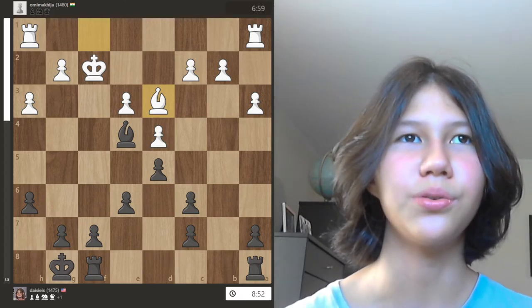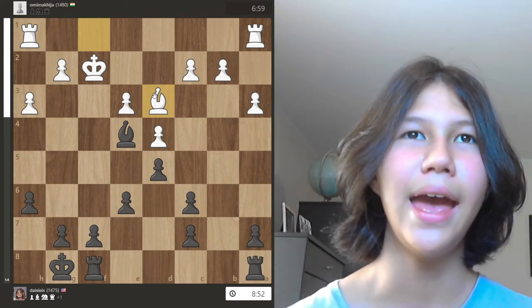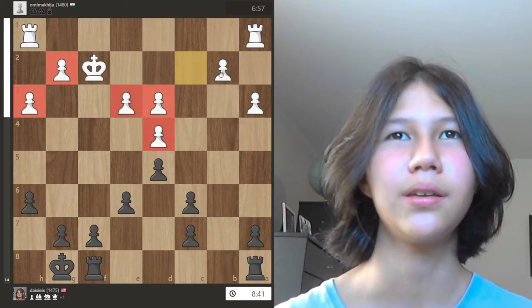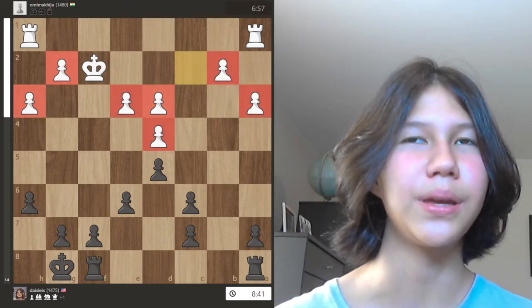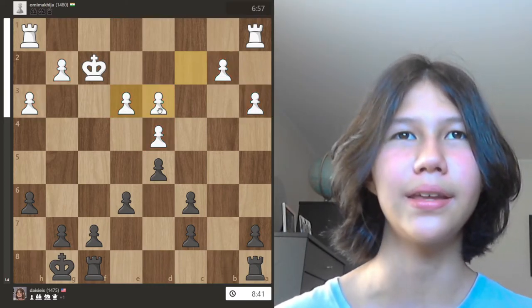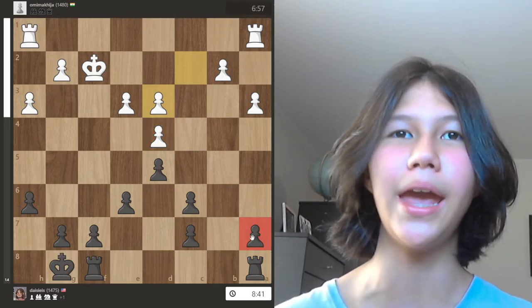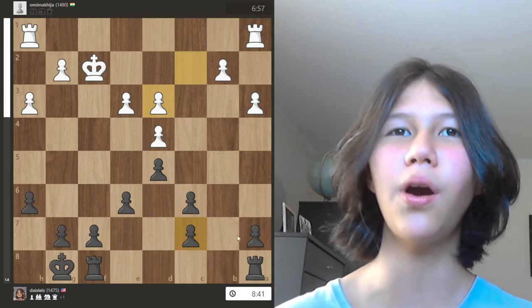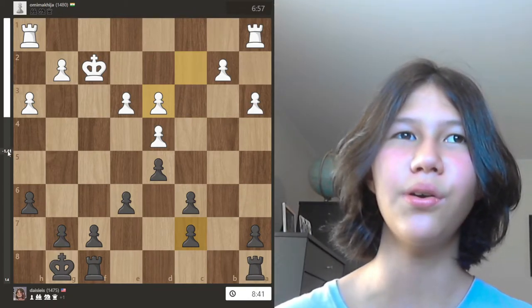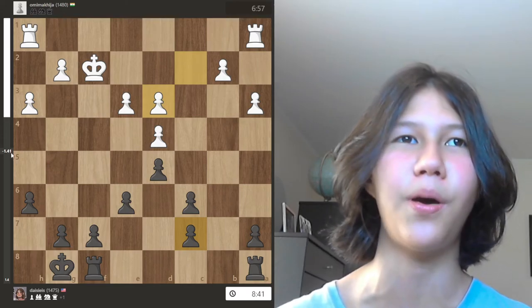White's bishop went to d3, again following the principle of trading off your opponent's most active piece, and I decided to trade because I evaluated this endgame as winning. Why is this endgame winning for me? Because white has three pawn islands, and these two pawns can potentially be weak, whereas I have two pawn islands. Although my a and c pawns are weak, the black pawn structure is overall better — you can see this from the evaluation bar, which shows my position as almost half a pawn better even beyond being up a pawn.